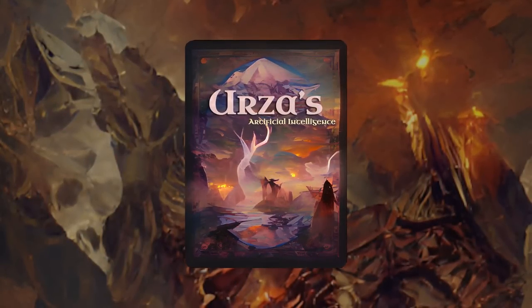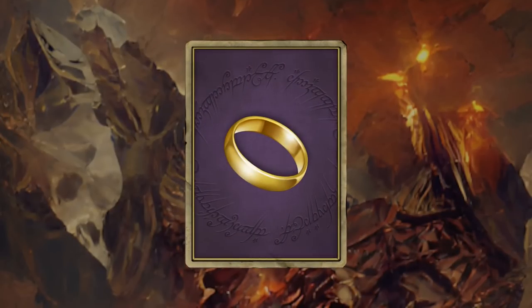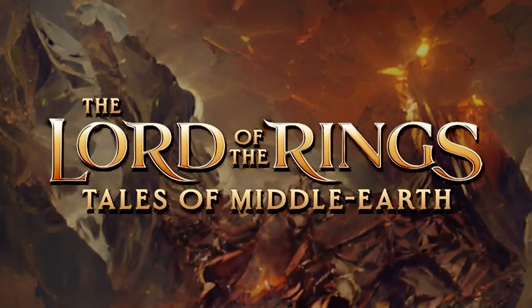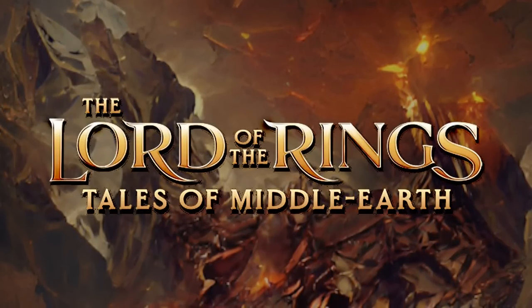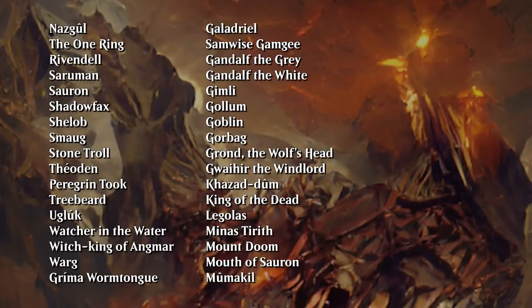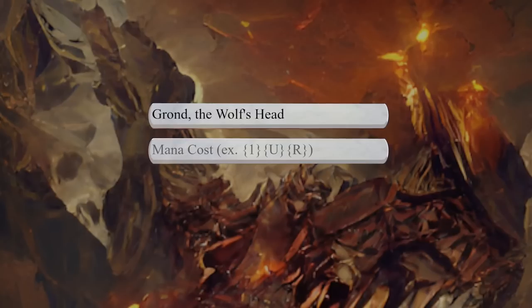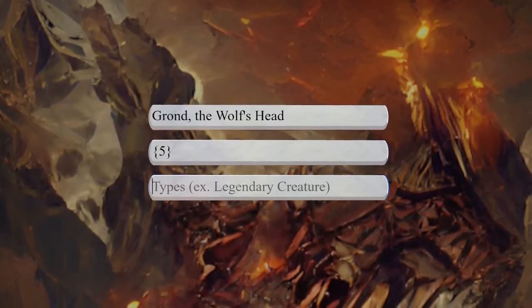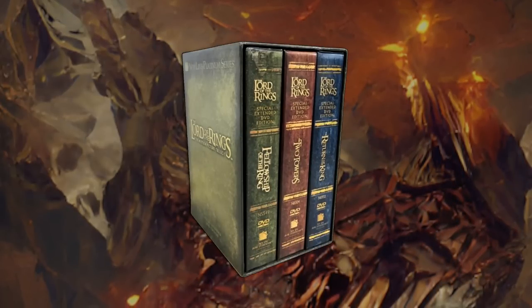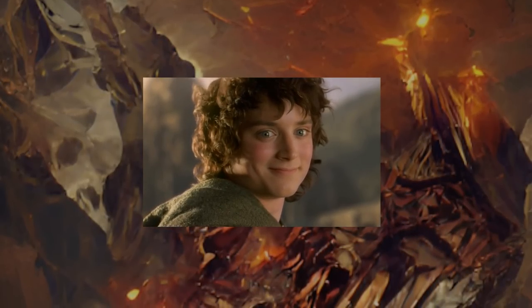Hello everyone and welcome to another installment of turning popular franchises into Magic cards using artificial intelligence. Today we are taking a look at The Lord of the Rings, which also happens to be a real upcoming expansion next year through the Universes Beyond, so maybe artificial intelligence will give us a glimpse into the future, or at the very least give us a good chuckle. I've prepared a list of about 50 characters from the beloved series and I've assigned them mana costs and card types which the AI will take into account when generating cards. These mana costs and types are of course entirely subjective, but through meticulous research re-watching the entire extended edition trilogy, I've tried my best to stay true to every character, so let's dive right into it in alphabetical order.